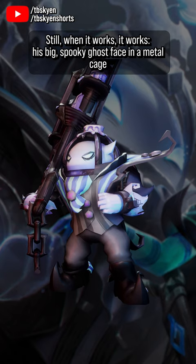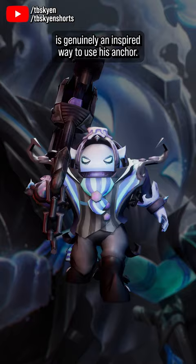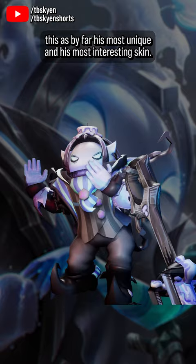His big, spooky ghost face in a metal cage with a candle on top is a perfect mix of intimidating and charming, and having him whack people over the head with a giant candelabra is genuinely an inspired way to use his anchor. The huge collar on the suit and his fancy white gloves complete just enough of the ghost butler look to sell the idea, while the texture work solidifies this as, by far, his most unique and most interesting skin.